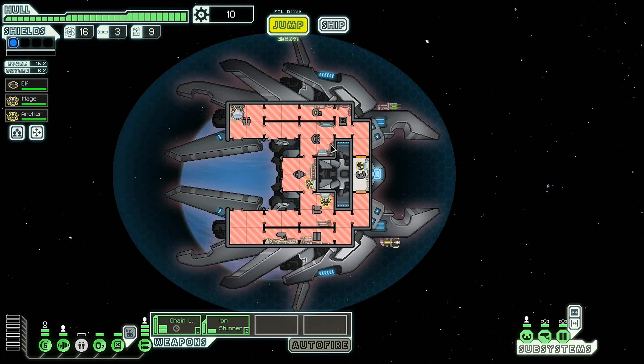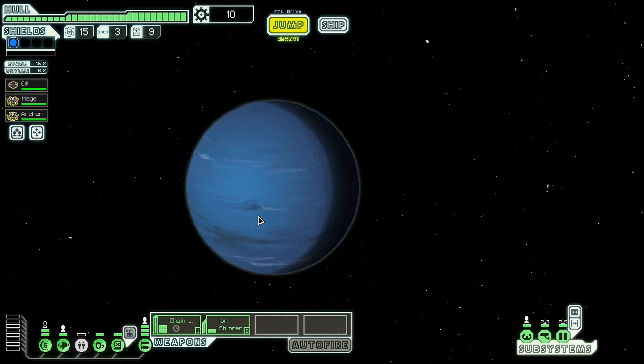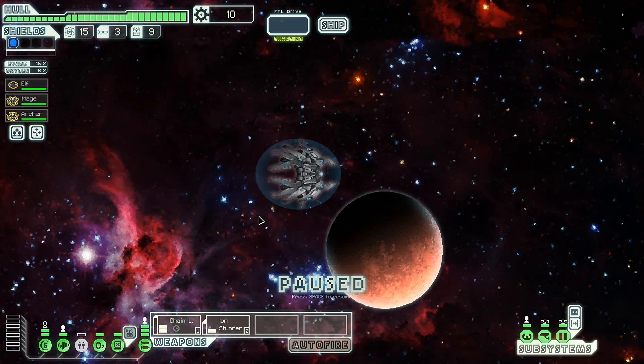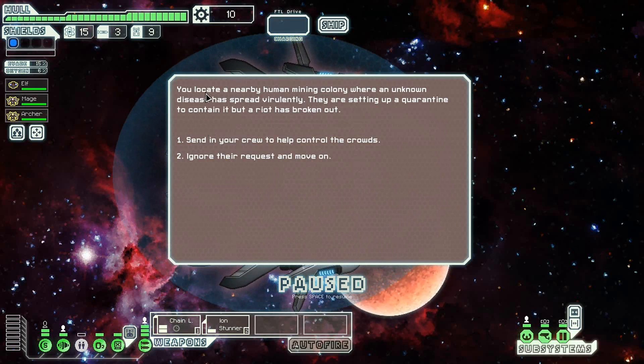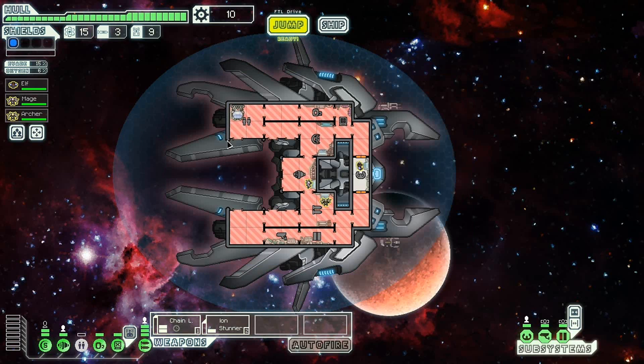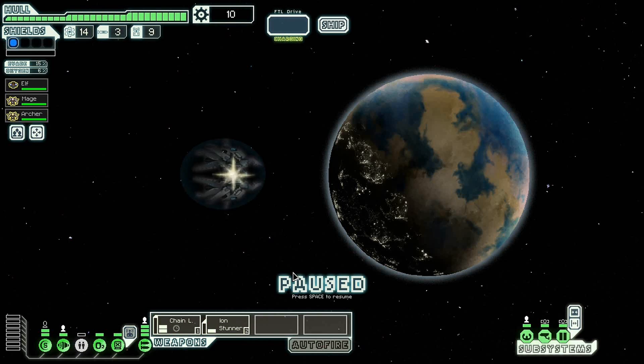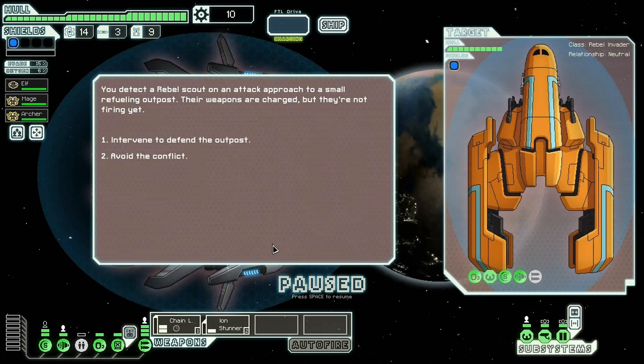If I want to, I can maybe have this guy man shields, and that could be useful. But it's also kind of detrimental as well. Let's get this going and see how well we get this ship going. We can send my crew in. We didn't get any good out of that — nothing bad happened, but nothing good happened either.